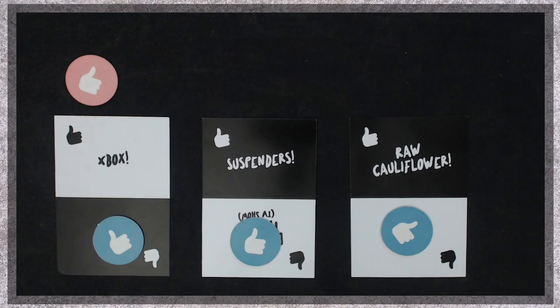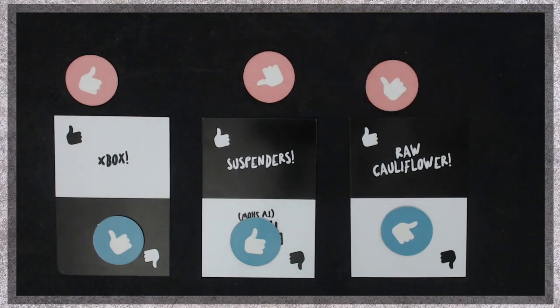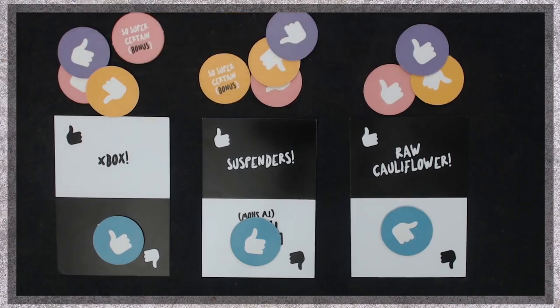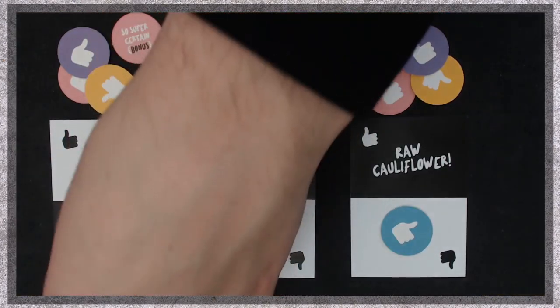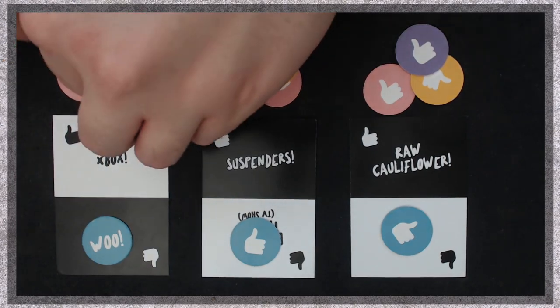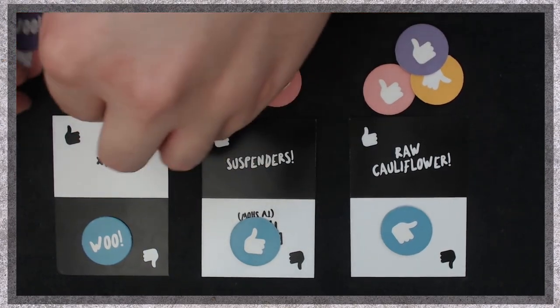They vote by placing their woo or boo token over the topic they did not choose. All other players now try and guess how the topic chooser has voted by placing one of their own woo or boo tokens above each topic. They will vote on each topic individually and can score each topic. If a player is feeling exceptionally confident, they may place their so super certain token above a topic that they are confident on. Doing so can provide great points, but also can cause a player to lose points.